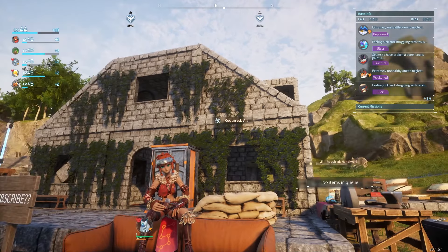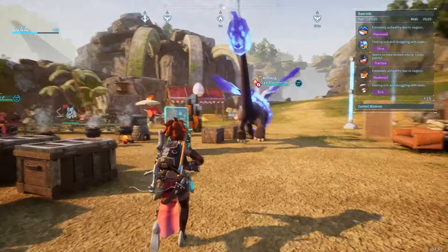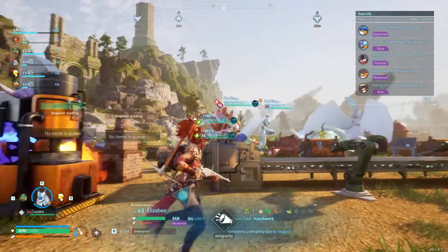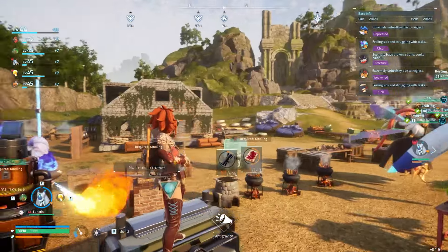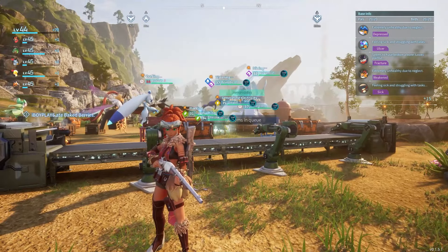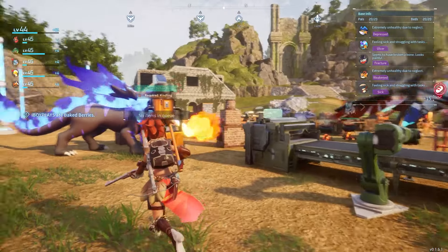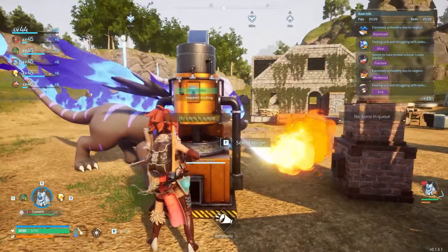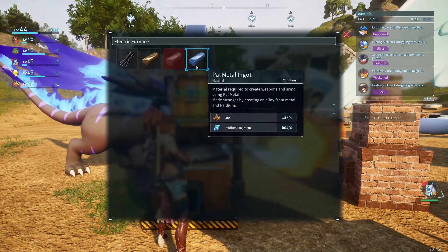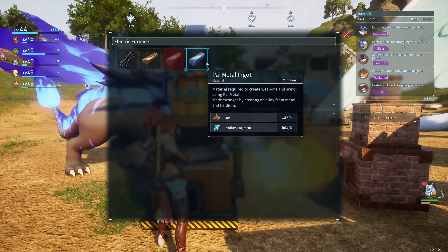What's up guys, we're back to take out another boss! Today's been good so far. I spent like a day or two just farming — I'm done with farming, I'm ready to fight. I got palmetto ingots, which is quite nice. I'm not sure what they're for yet, so if you can drop it in the comments that'd be great.